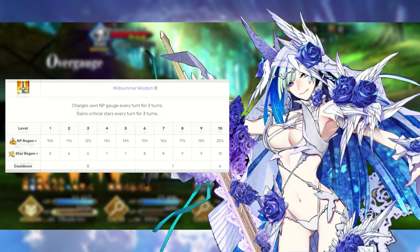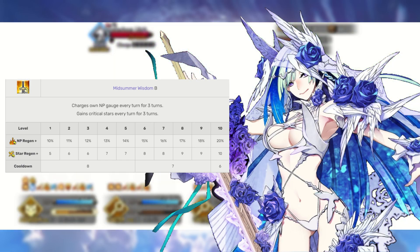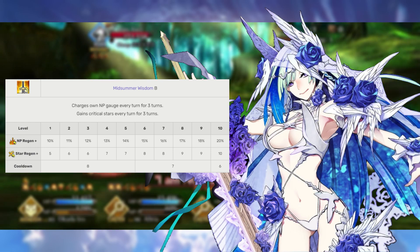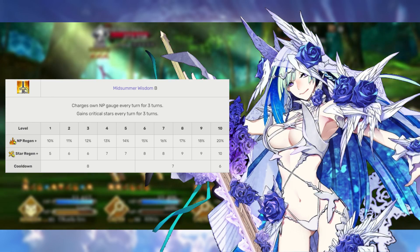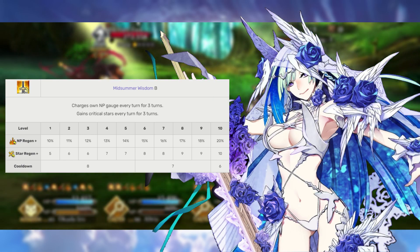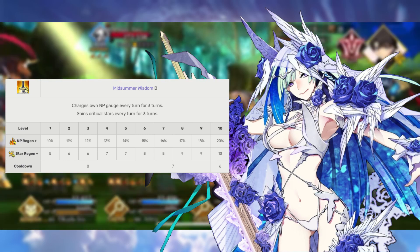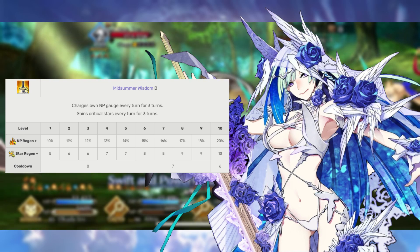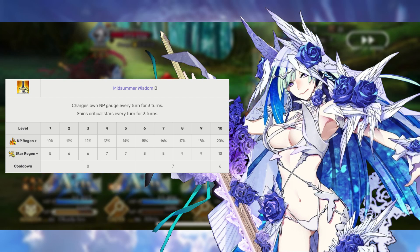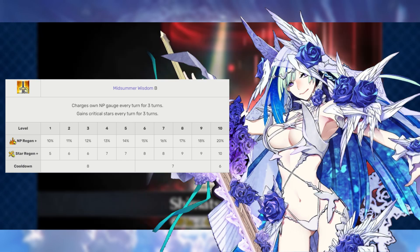Brynn's second skill is Wisdom of Summer rank B. This increases her NP gauge by 10 to 20 percent per turn for three turns, and also grants five to ten critical stars each turn for three turns. We want to max this skill first because we want to use Brynn's noble phantasm as soon as possible — not only for the damage but also for the very potent buff it provides that is affected by overcharge. Critical stars are just gravy, but you can actually use Brynn as a sort of pseudo supporter considering how this and her third skill work.